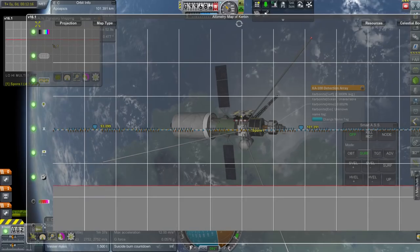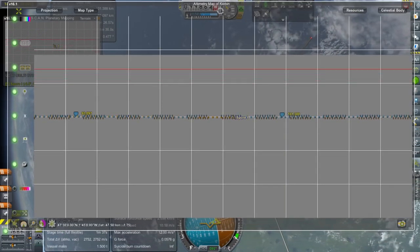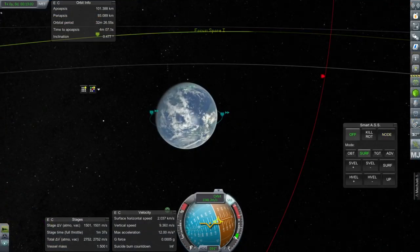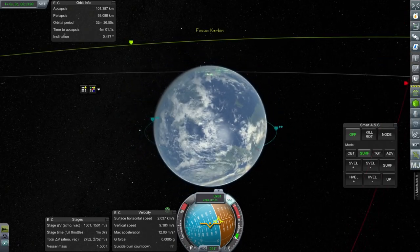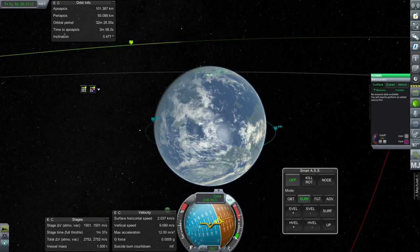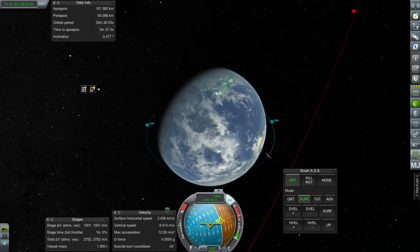Let's check ScanSat for resources — carbonite. There's no indication that I'm scanning for carbonite properly. If we select Kerbin and go to resources, it says we need to perform an orbital survey first. Is that required for carbonite? Because we don't have the stock scanner, and without the stock scanner I don't know how to do an orbital survey. I guess we can't do it — we need to perform an orbital survey first and can't do it without the stock scanner.